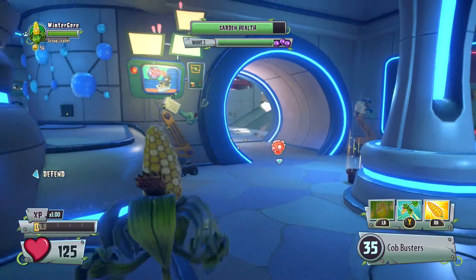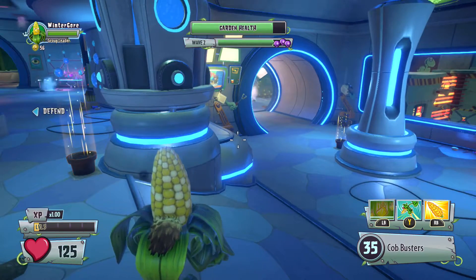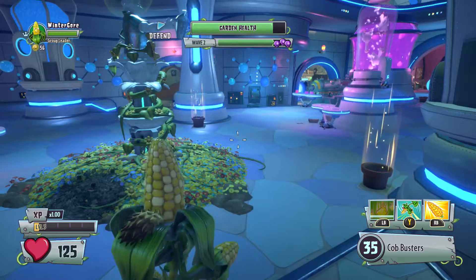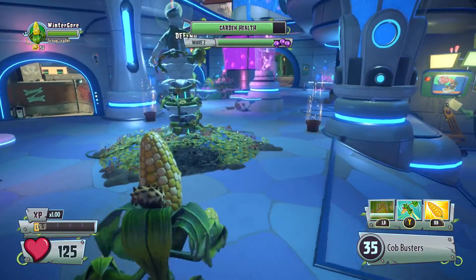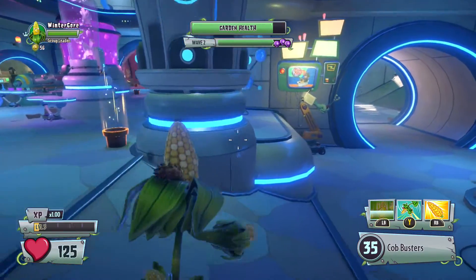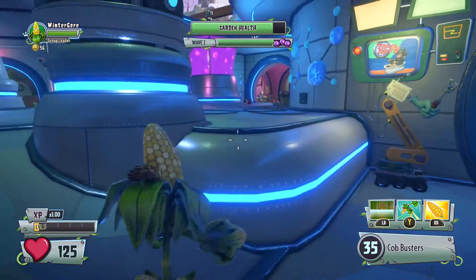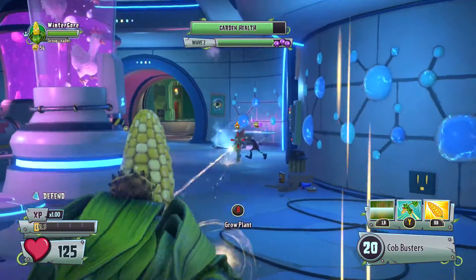I think I can get these zombies before they appear on me if they're coming up here. Where are the zombies coming from? They seem to have disappeared. Oh — teleporter. Yep, there's a teleporter over there.